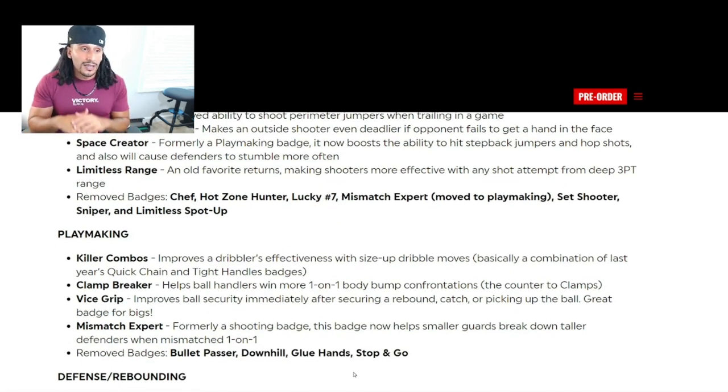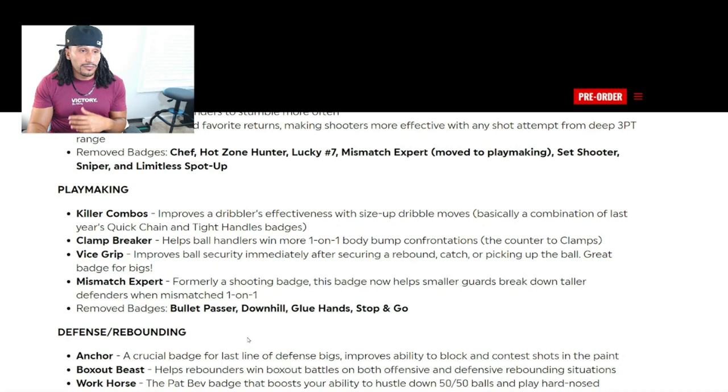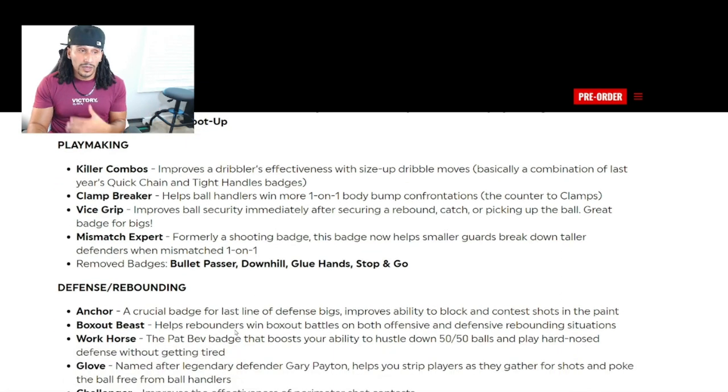In the playmaking category, new badges include Killer Combos, which improves the dribbler's effectiveness with size-up dribble moves — basically a combination of last year's Quick Chain and Tight Handles. Clamp Breaker helps ball handlers win more one-on-one body bump confrontations, serving as the counter to the Clamps badge. Vice Grip improves ball security immediately after securing a rebound, which is great for bigs. Mismatch Expert, formerly a shooting badge, now helps smaller guards break down taller defenders when mismatched one-on-one.